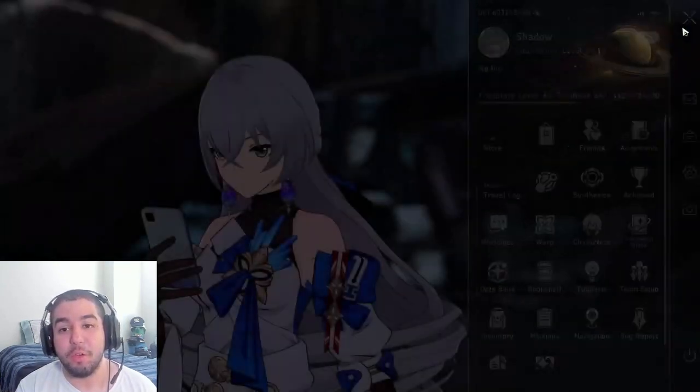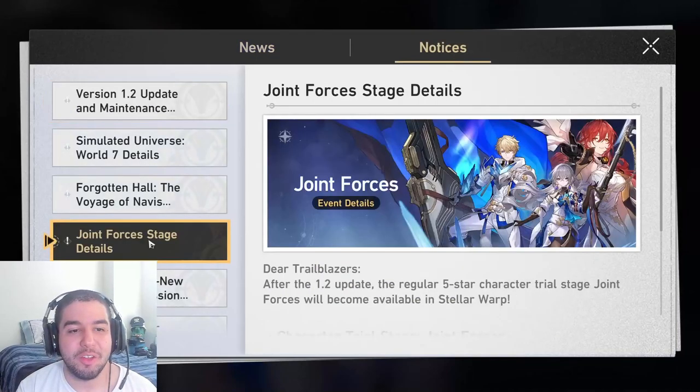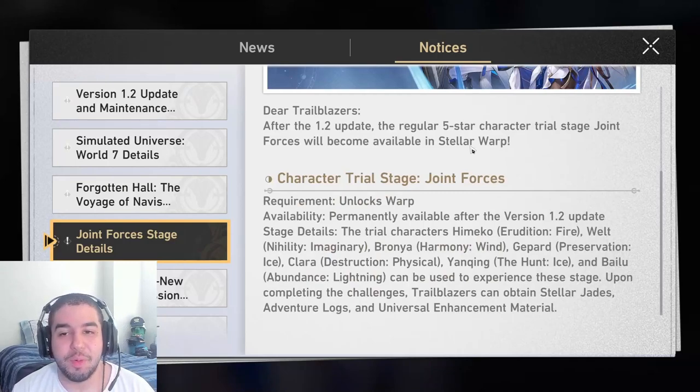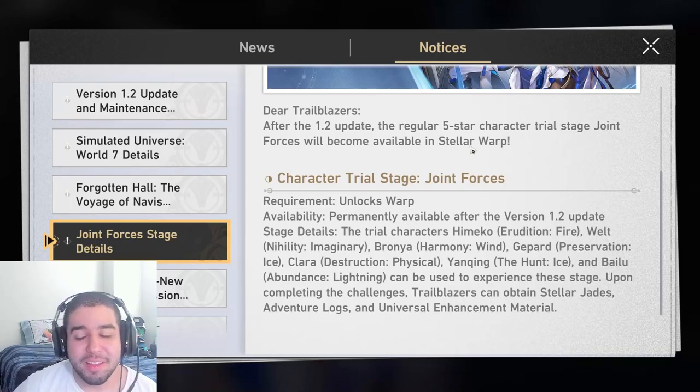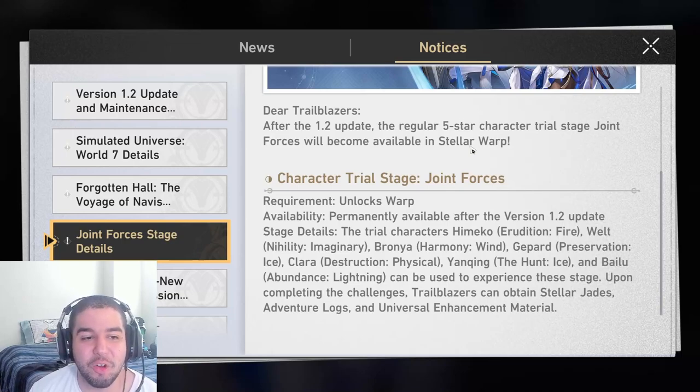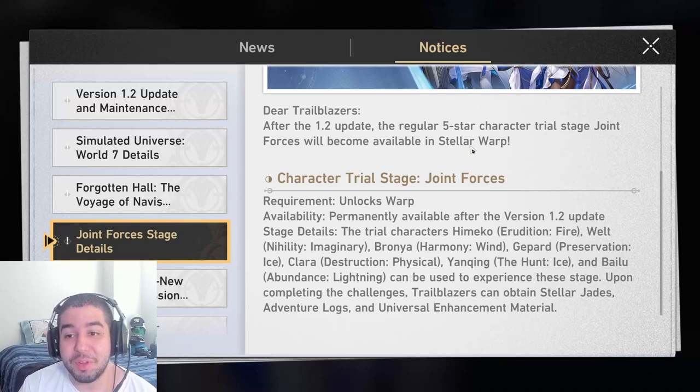Having the trial run is going to be super cool just to give people more play time with these characters. Without this Joint Forces trial, the only standard characters you'd have played in the story are Himeko during the space station segment, Yanqing in his companion quest, and presumably Bailu in her companion quest. Besides that you don't really get a lot of play time with these characters, and some of them are very interesting — the kind you want to try before deciding which one you want. Obviously you can choose based on who looks the coolest, but since I already have Welt I'm not going to try to pull him again; I'd much rather get a new character than get an Eidolon.